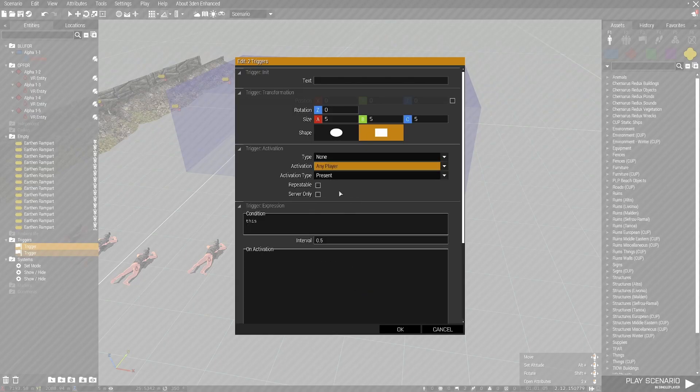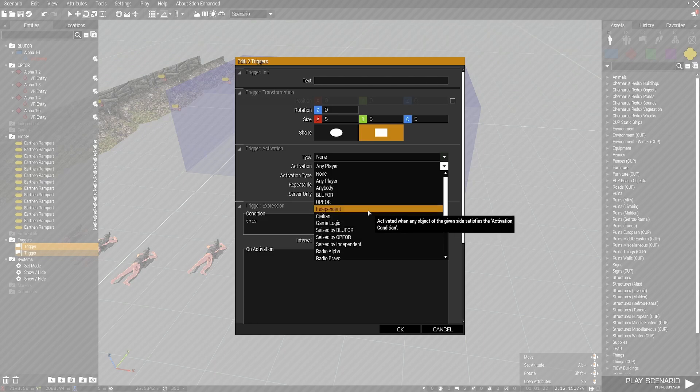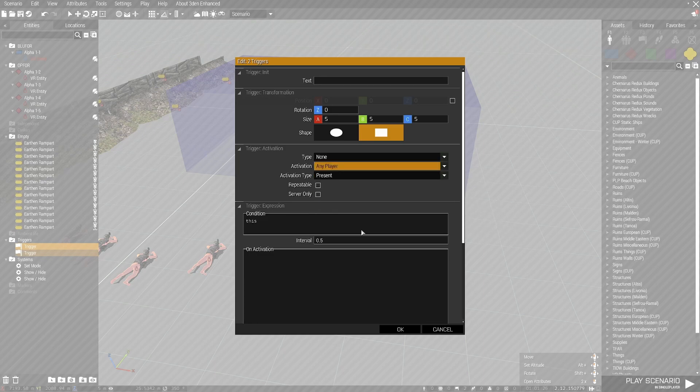We're going to go ahead and open up these triggers and set them to any player present. The reason is because I want players to trigger this sequence — I don't want AI involved whatsoever. If you wanted the AI to have the ability to trigger this, you just select blue for, op for, independent, civilian, whatever. But since I want this specifically as a player experience, I'm going to enable any player present.